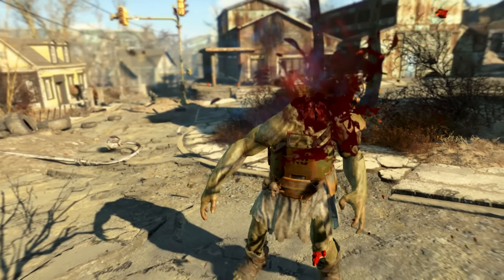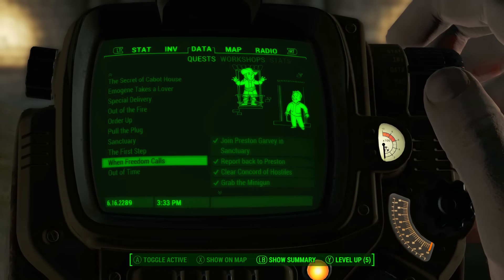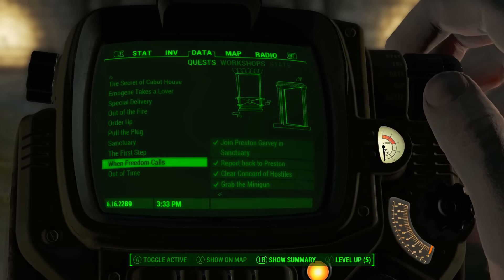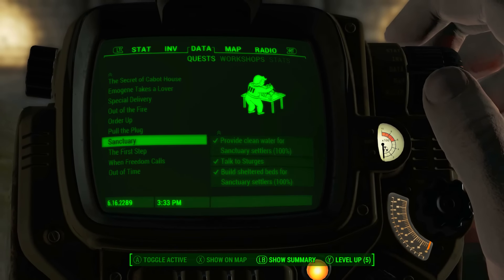There are several quests we must complete for the Minutemen before we can acquire this weapon. Firstly, we must have saved Preston Garvey and the Quincy survivors during the quest When Freedom Calls. Secondly, we must have completed the quest Sanctuary, in which we build up our settlement at Sanctuary.